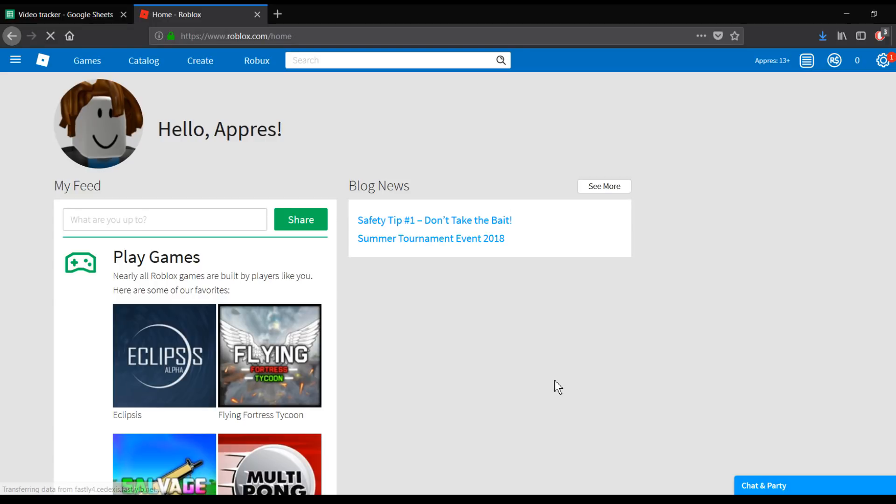Alright guys, what is up? Today we are going to show you how to get free Robux — you heard me right, absolutely free Robux on Roblox. All you're going to want to do is just join a game that has admin commands, and there you can give yourself free Robux. First of all, just to show you that it's real, I'm starting off with zero Robux — I made a new account.